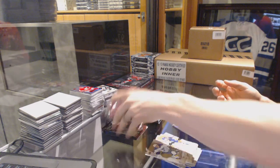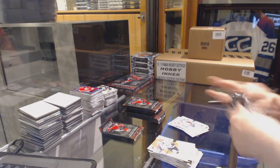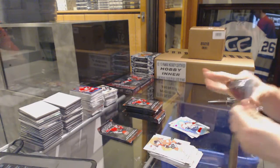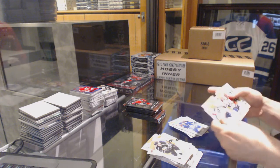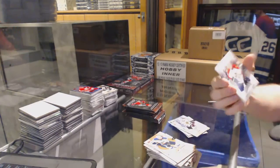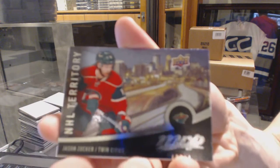A puzzle for the Flames, Michael Froelich. A rookie for the New Jersey Devils, Steve Santini. Silver for the Capitals, Justin Williams. A puzzle for the Ducks, John Gibson. And a Level 1 Teal die-cut for the Florida Panthers, UC Jokinen. Silver for the Leafs, Tyler Bozak. A puzzle for the Flyers, Michael Delzato. Rookie for the Chicago Blackhawks, Mark McNeil. And a silver rookie for the Florida Panthers, Michael Matheson. Puzzle for the Wild, Devin Dunnick. And an NHL Territory for the Minnesota Wild, Jason Zucker.